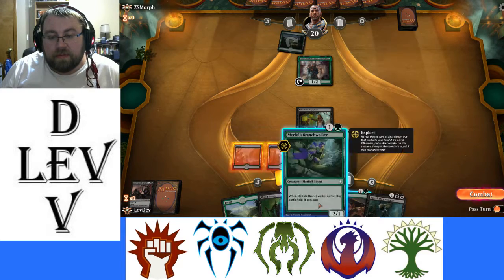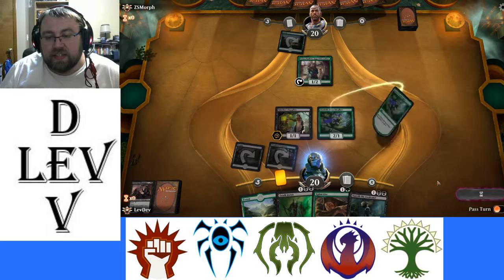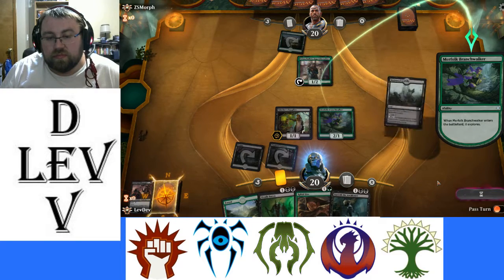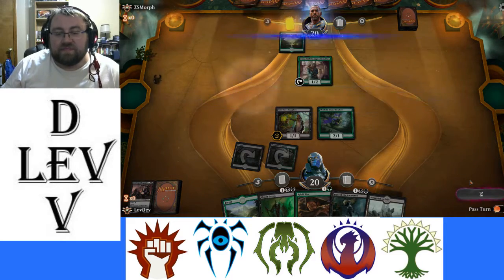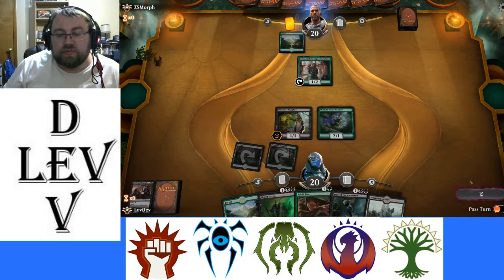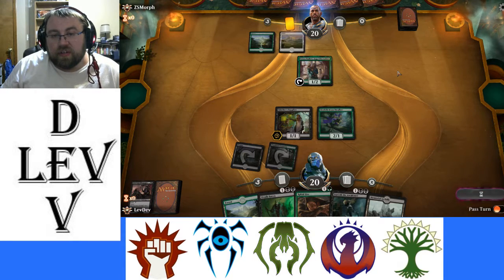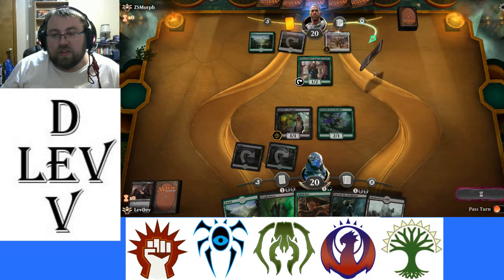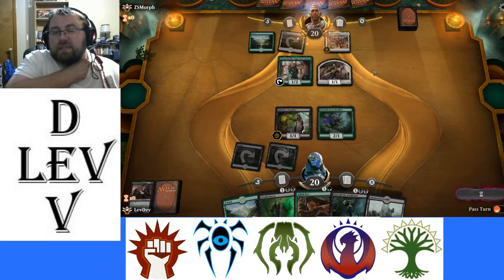That can be problematic, but I think I can solve that with Ravenous Chupacabra next turn. He's playing green-white — green-white tokens from the looks of it. This could be problematic.